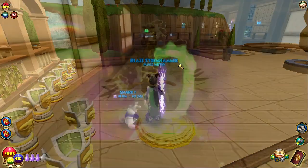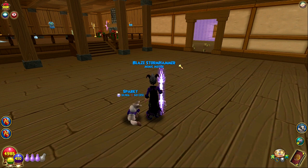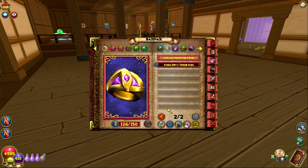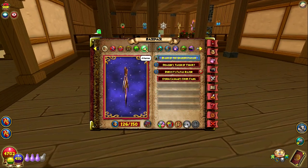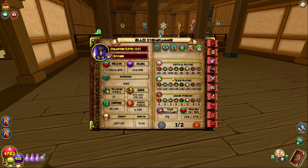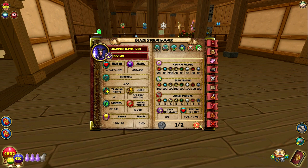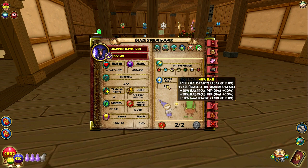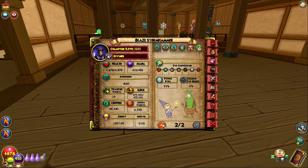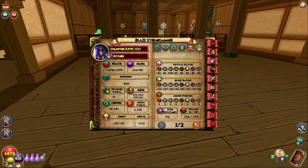We can move on now to looking at my Storm stats. They're not really that new because I'm not going to be using the ring, but we can look at what my stats could be with it. The reason I don't like it is because it drops a lot of other stats. Here is the ring with 93% Power Pip and 908 crit — I've had over 900 crit before. The bad thing about having max crit is you're going to have less than 100% Power Pips. It's very difficult to counteract that, and Pierce is pretty non-existent.